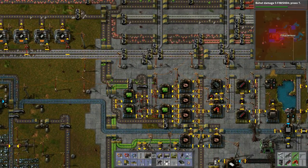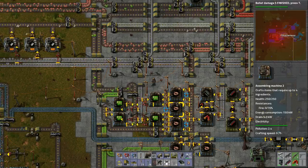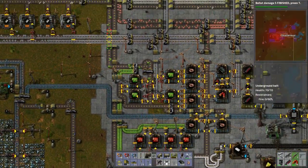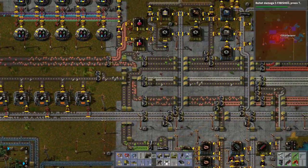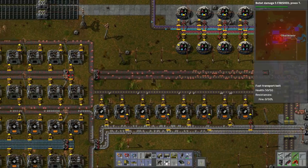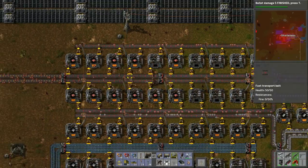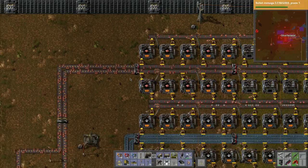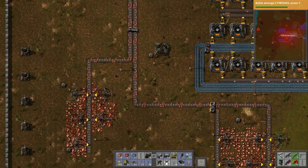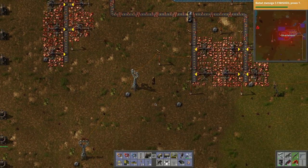We're reliant on the copper and the copper is being scooped up by these guys, so this is running less. There's no copper making its way down here, so red circuits will run out. We have a copper situation — dire, dire. Yeah, copper's not making it all the way down here.